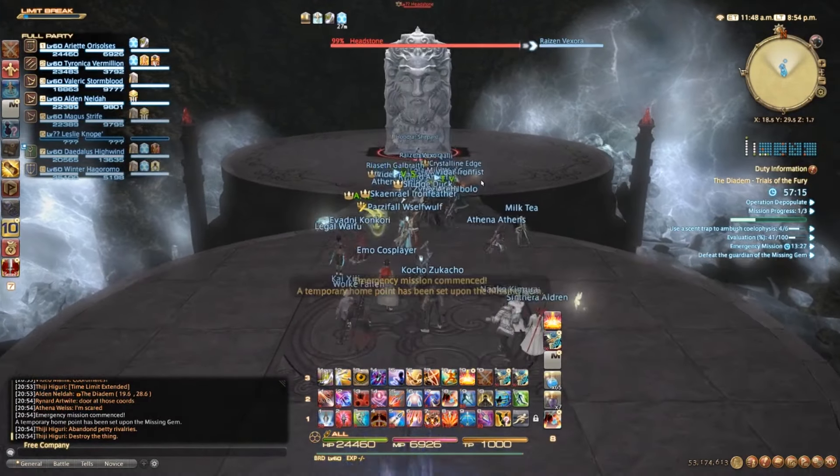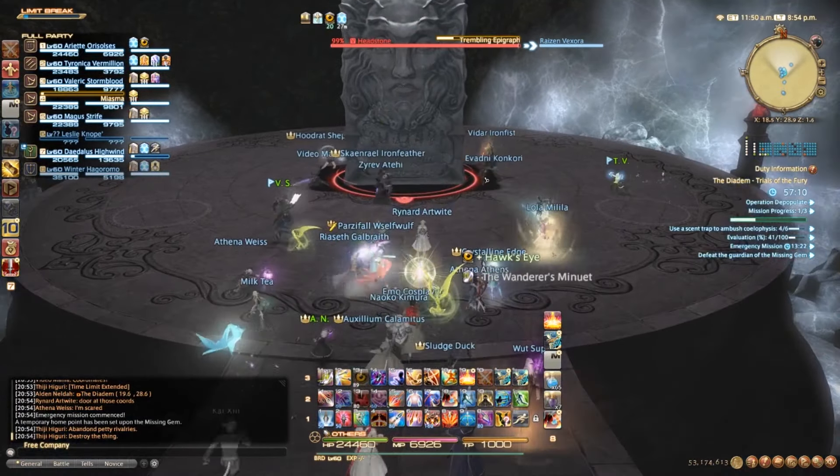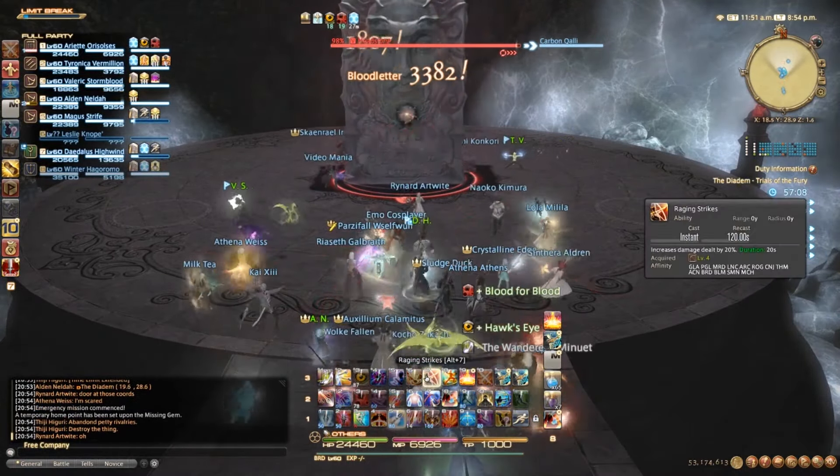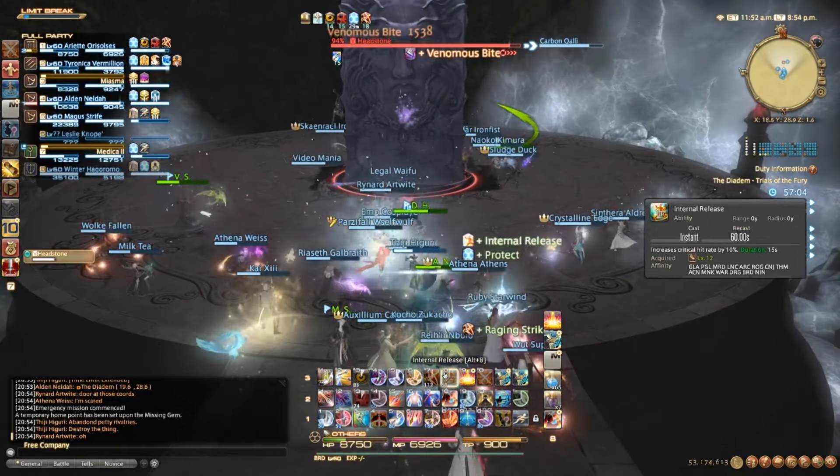The first enemy you'll encounter in the Maki portal is a Headstone. This enemy is fairly simple and casts a raid-wide AoE that does about 14,000 to 15,000 damage to all players. The healers will simply need to top up people before the next cast of this.